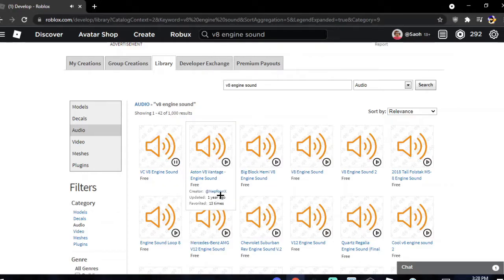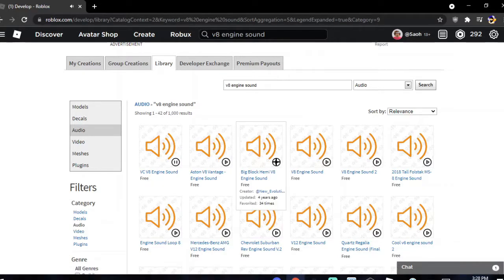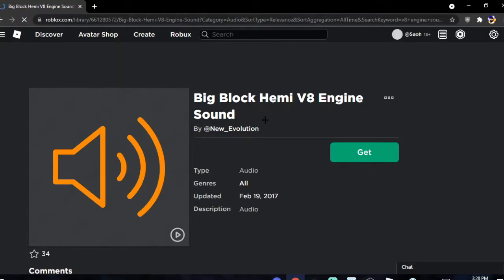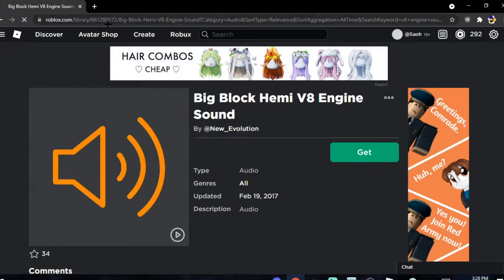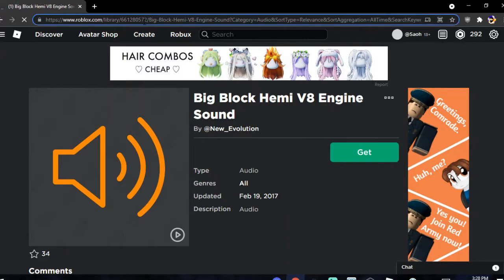We'll try this one — it's actually pretty good, baby block Hemi. So what you're going to want to do once you choose your sound of choice: go up to your search bar, and these sets of numbers in the URL is what you're going to want to copy and then paste.